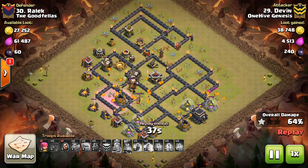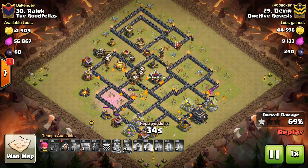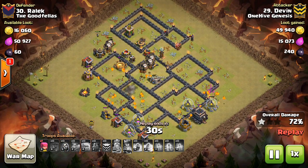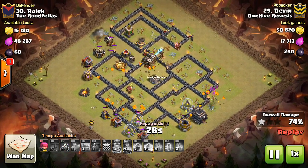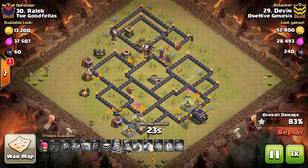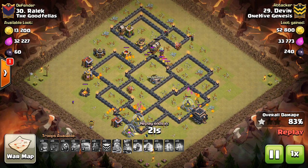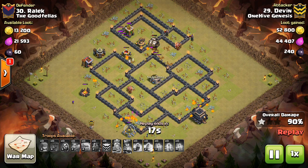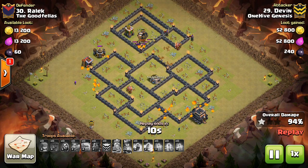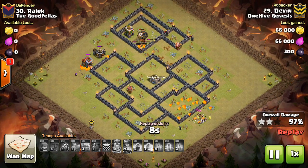Queen walks are going to kind of fade out a little bit at Town Hall 10. For mass bowler attacks — which the healer change also serves to nerf, where you have six healers and bowlers — bases were already set up to defend against that. It wasn't really an issue that much anymore for people building anti-three-star bases. A good solid base wasn't that vulnerable to a mass bowler attack at Town Hall 10. So this healer change does not serve Town Hall 10 well at all.